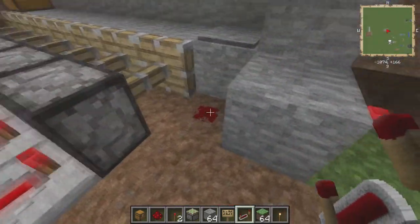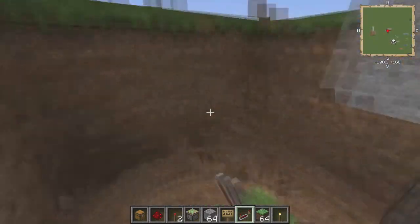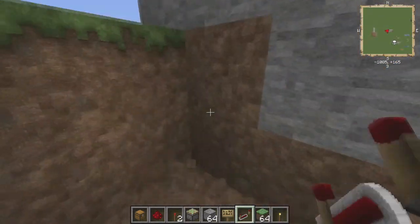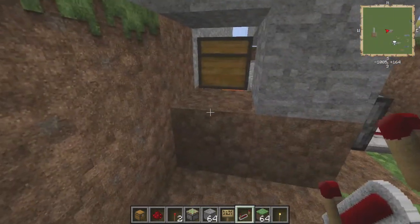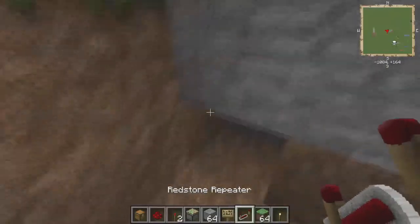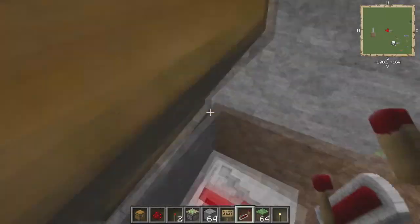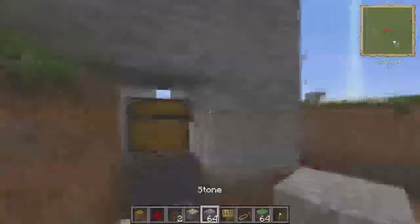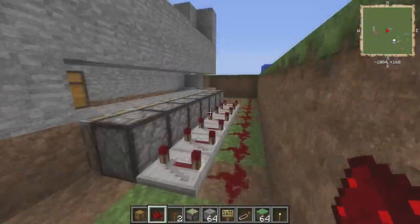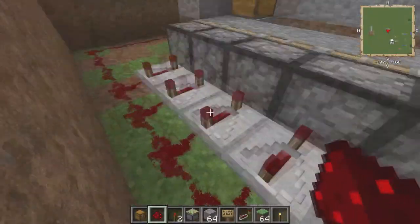Now I'm going to show you the way with the Trap Chest. Basically, the way the Trap Chest works is it's just like the pressure plate — when you open it, it activates the redstone. I need to be over here to place this down. As you can see, it does activate it. I'm not sure if it'll activate it through that — yeah, okay. So that's good, this way is definitely going to work.